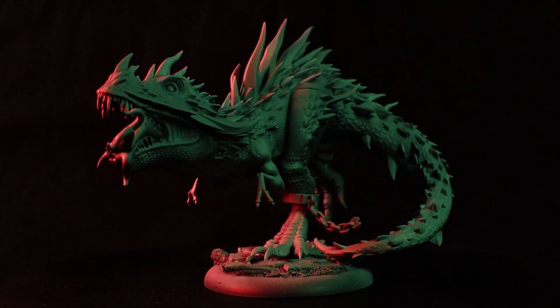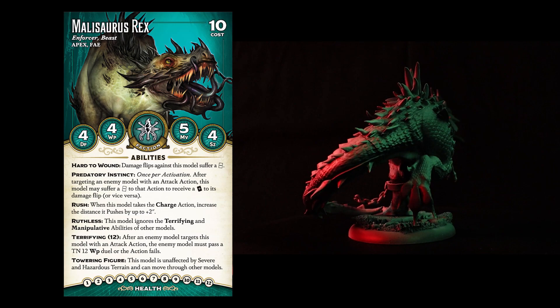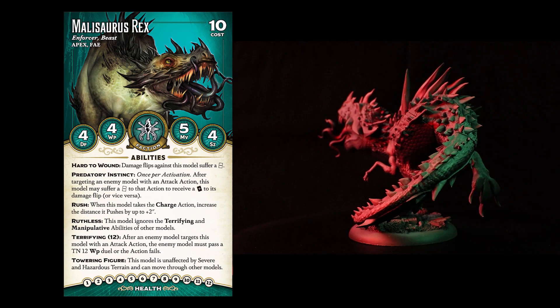This model also comes with its own stat card. On the front we can see the Malasaurus Rex costs 10 soul stones to recruit into your crew. It has the characteristics Enforcer and Beast, and can be recruited into crews with the keyword Apex and Fae.